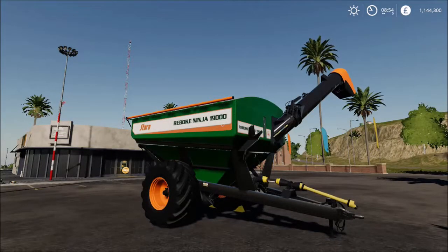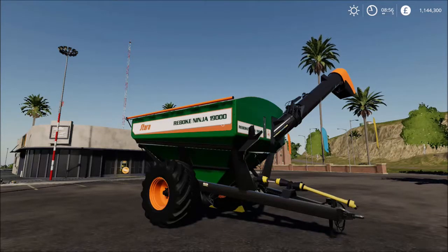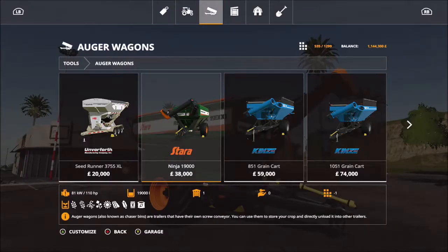Hi guys, welcome to my channel TLZ and welcome back to Farming Simulator 2019. In this guide video we're looking at the Stara Ninja 19000 - it is new to the range of Argo wagons. You're going to need a tractor that's got at least 110 brake horsepower to pull it, and it holds an impressive 19,000 litres.